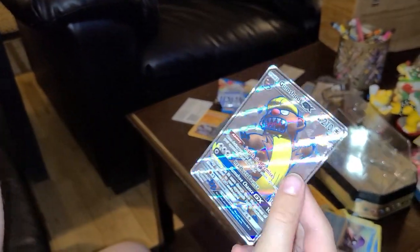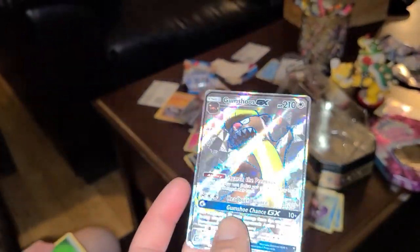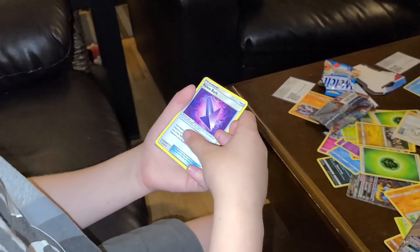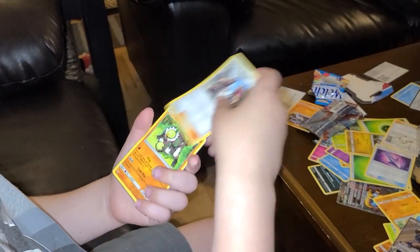A Gumshoos GX. Nice. Energy card, Poison Barb, Team Skull Grunt.